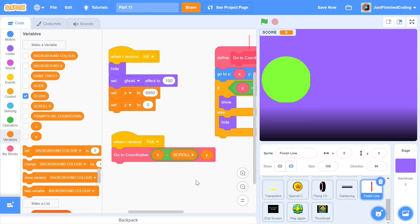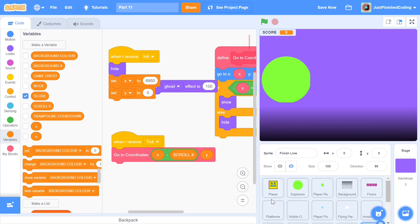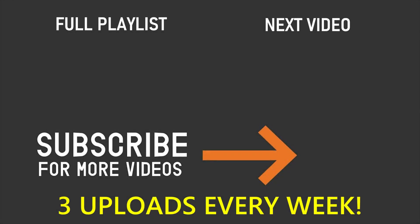I'm not going to go through the entire finish line in this video — we'll just code the basics to test it. Removing the set ghost effect temporarily and setting x to about 6800 to test. Duplicating and changing x to 6900 in the player, pressing the green flag shows the finish line right there. Once we pass it, the player will animate across in a sequence I'll complete in the next video. If you enjoyed this video please leave a like, subscribe, and turn on the notification bell. Thanks for watching and I'll see you in the next video.